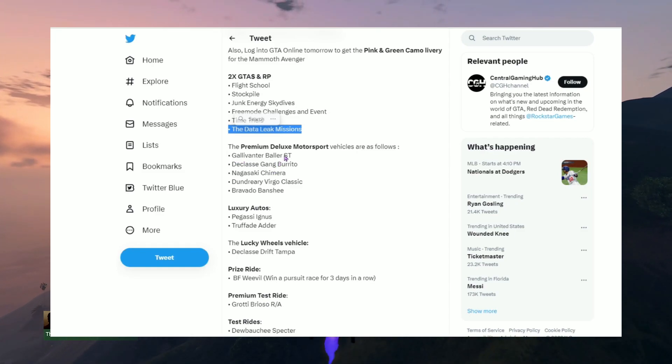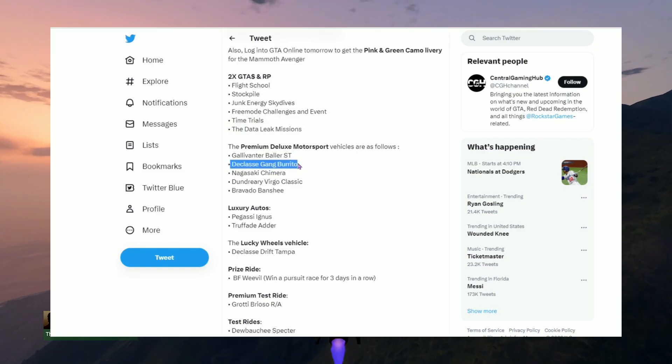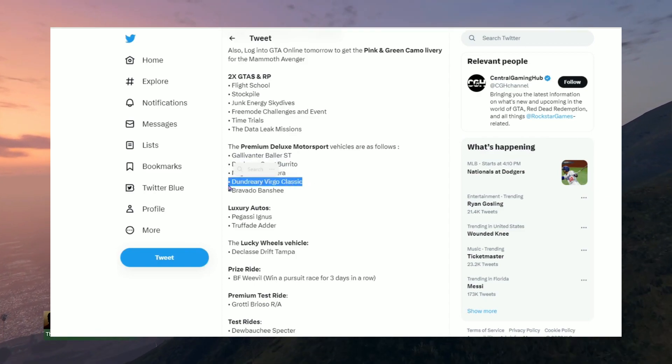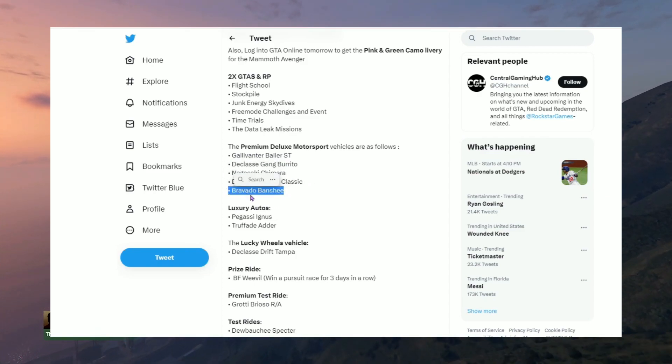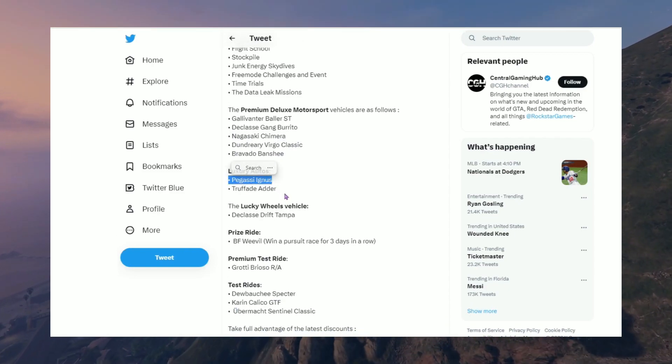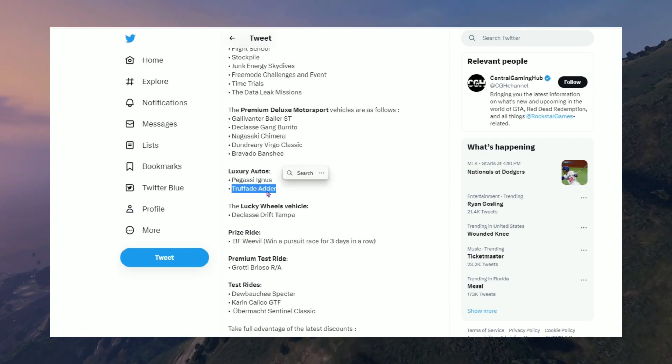At the dealerships we've got the Gallivanter Baller ST, the Declasse Gang Burrito, the Nagasaki Chimera, the Dundreary Virgo Classic, and the Bravado Banshee. Over at Luxury Autos we have the Pegassi Ignis and the Truffade Adder — the OG car.